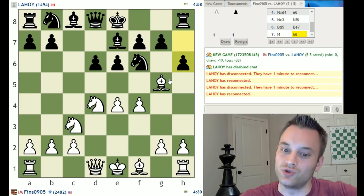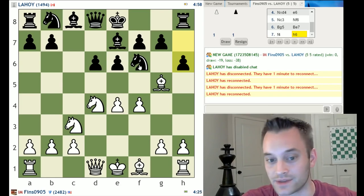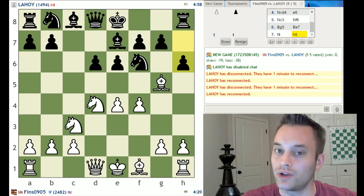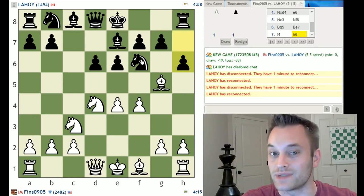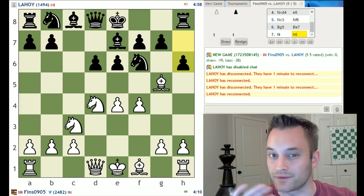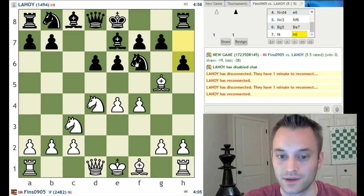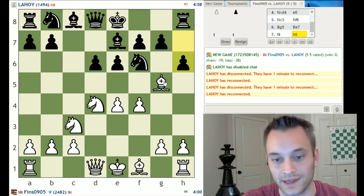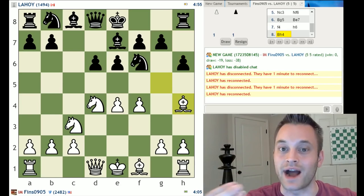Black plays h6. Do I want to take this knight with my bishop? I had that option on the last couple of moves. But I'm going to hold off and bring my bishop back, because I don't feel I would benefit from bishop takes f6 immediately. Generally, if you're not a pure beginner, you should prefer your bishops a bit more to your opponent's knights. Chess engines are actually programmed that way — they weight the bishops slightly higher in their algorithms.